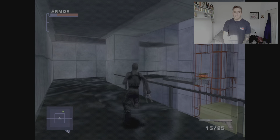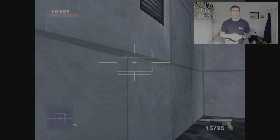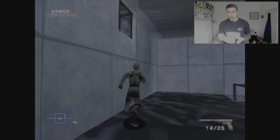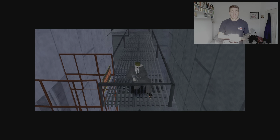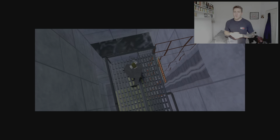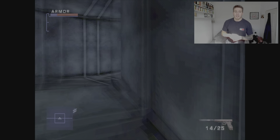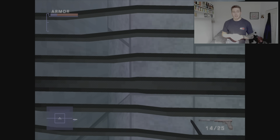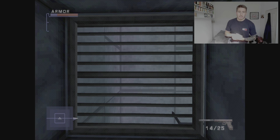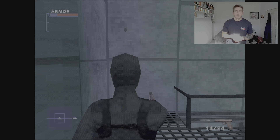Moving on to the next section — you'll see another vent. Shoot that out with your silenced pistol and jump up through the vent. You get a cut scene here. This vent isn't quite as long as the other ones. All these vents sort of blend together. At the end of this one, shoot that vent out and jump down onto the next little ledge and move forward.